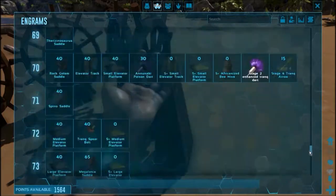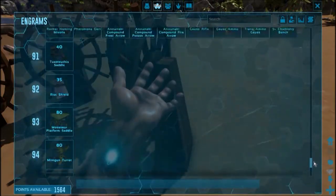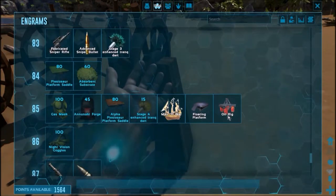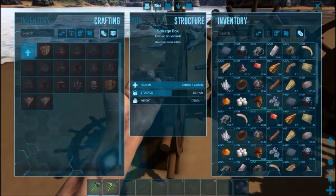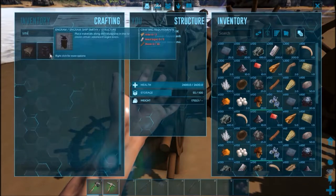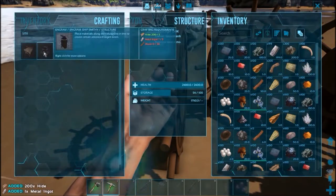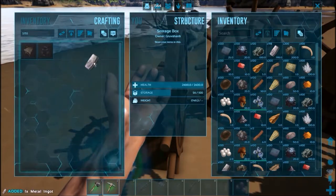It has a lot of stuff in it, like the Man of War. It appears all this gets crafted at the smithy, so why don't we build a smithy? The smithy requires metal, and some wood.